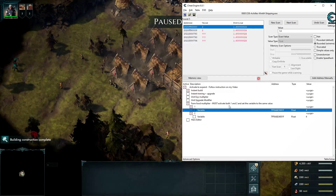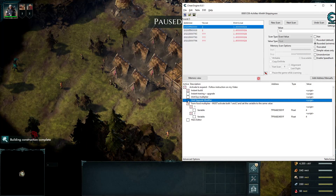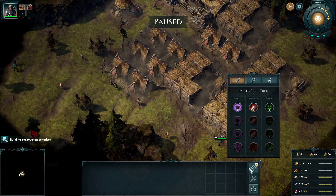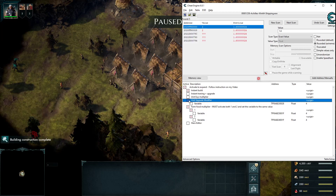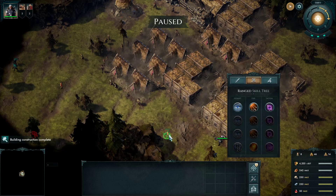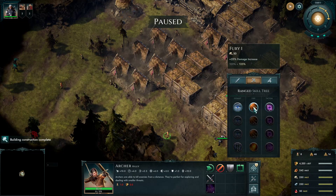The next thing I added is the unit upgrade modifier table. This one works with the unit skill tree. When you activate it and set a variable, it will multiply your variable into one of the upgrading values. For example, adder damage might be 10.